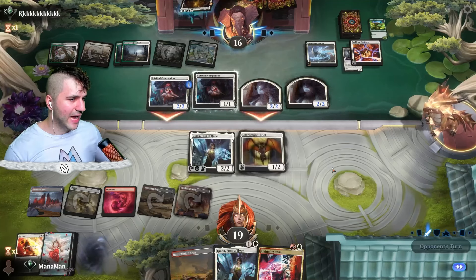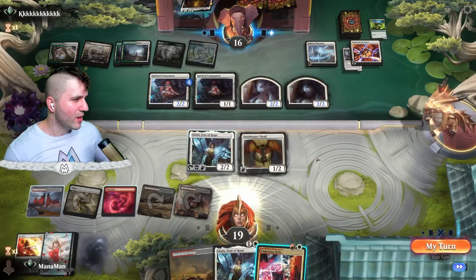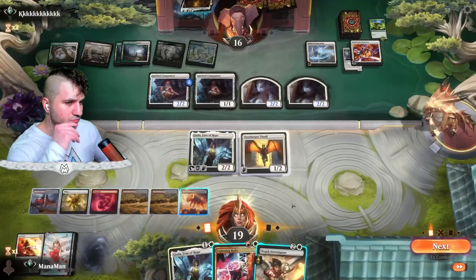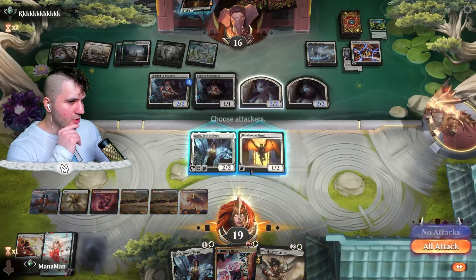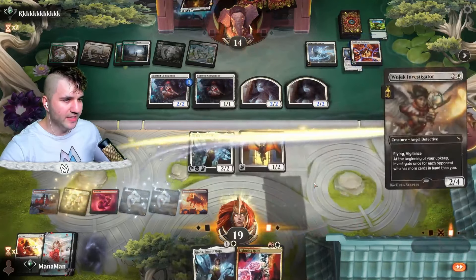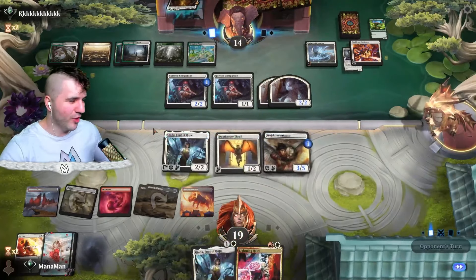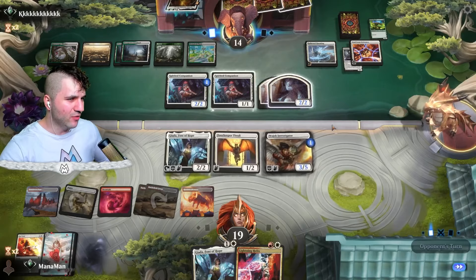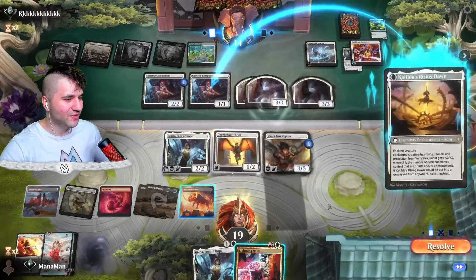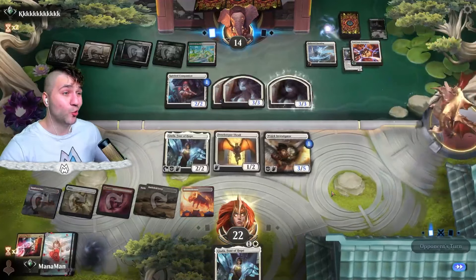Let's go in for the Doorkeeper Thrall — we'll at least deny them a card. Boom, Doorkeeper Thrall — we're closing the door on the puppy dog! There are only two more cards left in their hand, I think we're looking kind of okay. They're swinging. Do I want to use Lightning Helix to take down their spirit count? The Investigator is pretty okay. I'm going to swing in with just Giada, and now we've got the Lightning Helix we're holding up.